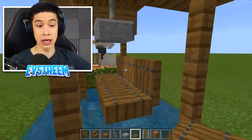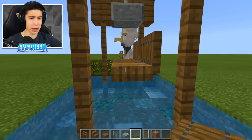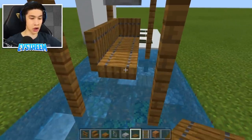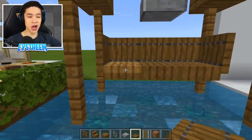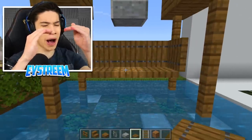Jump onto both sides here — on the top spruce trapdoor, crouch, place a spruce trapdoor, activate it, and do the exact same thing on the left-hand side: crouch, place your trapdoor, and activate it. Then go ahead and destroy out the spruce trapdoors we placed on the top half.